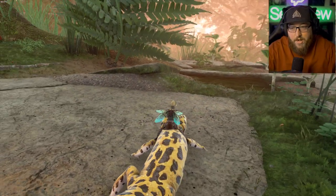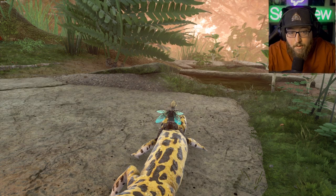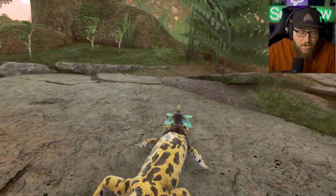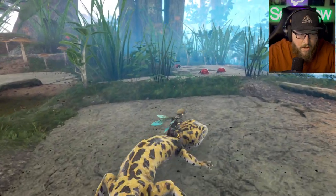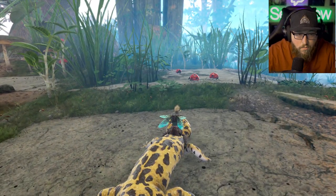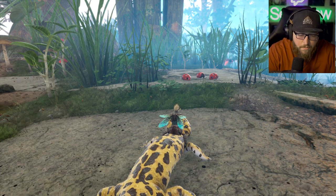One thing I did find is that you can only have one tameable pet at a time. So make sure if you go to tame a Gecko after you kill the Rhino Beetle, that you release your other tame, which would probably end up being a cricket.